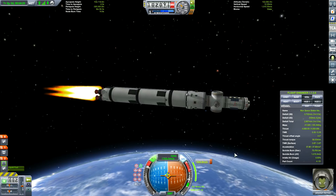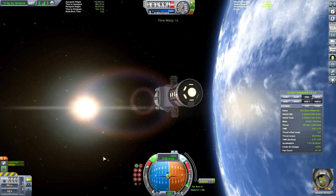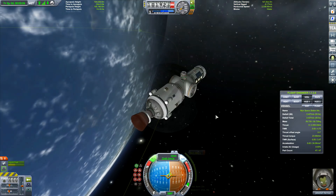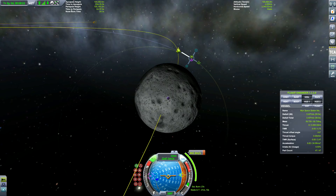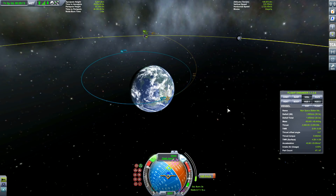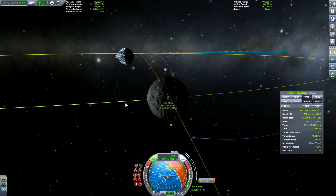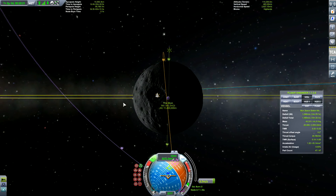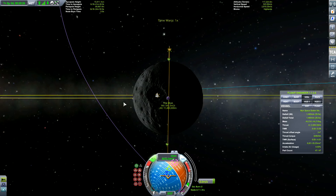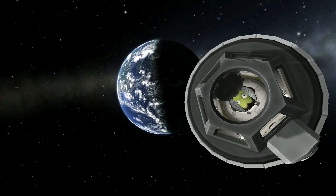I have to mention that I originally started this just doing a Mun space station, so you have to forgive that the first two launches are particularly to do with the space station and nothing to do with the modular space program. It was going to be building bases on the north and south pole of the Mun — particularly building a base on the south pole, which is one place I have not been.